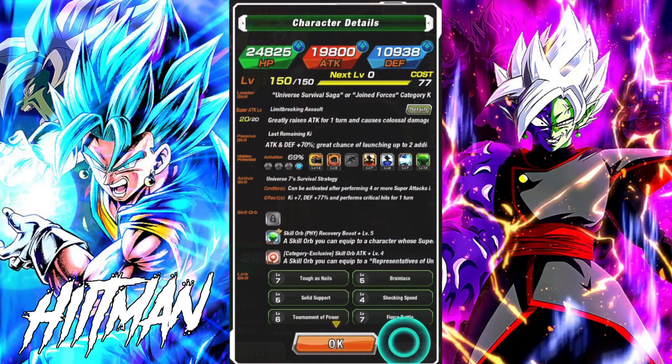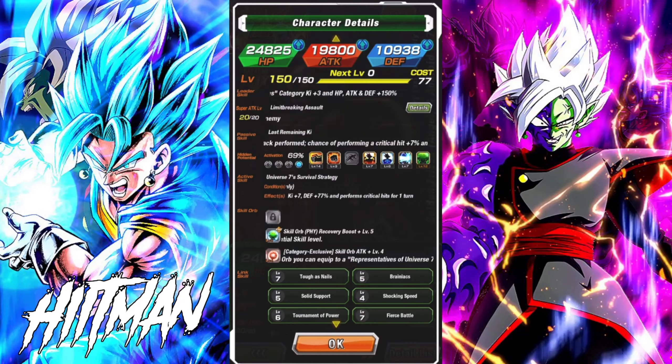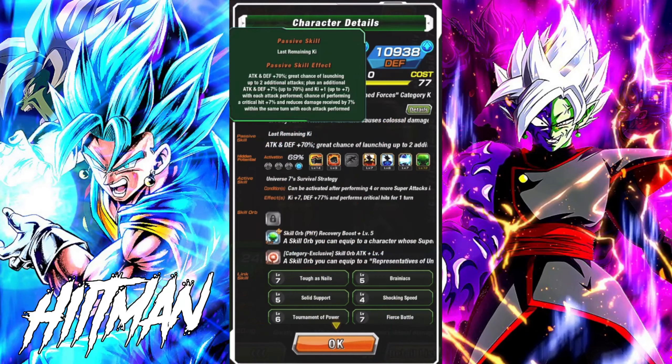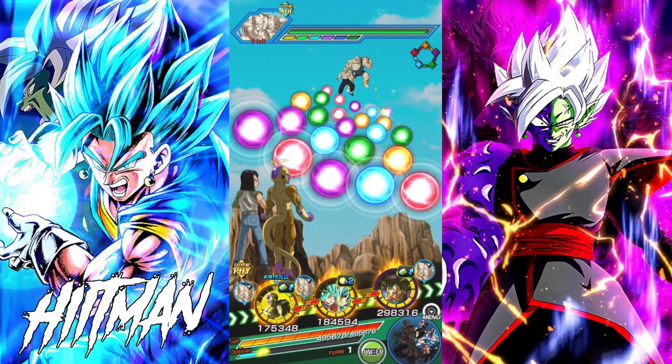Turn one, we got them here — 82k defense. Quick breakdown: attack and defense +70, great chance of launching up to two additionals. Each additional gives them 7%, up to 70% for attack and defense, and 1 ki up to 7. They get a chance of performing a critical hit plus 7%, and reduces damage received by 7% within the same turn of each attack being done.